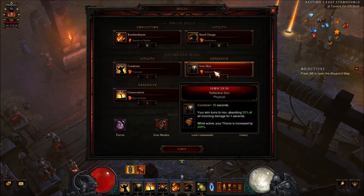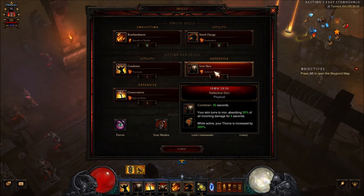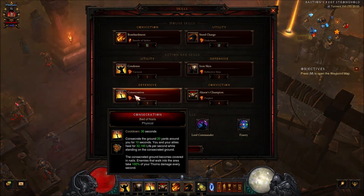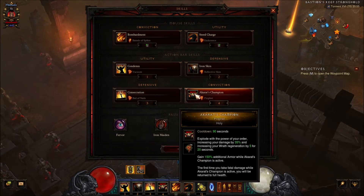If you are getting into trouble, you also want to activate Iron Skin because it will reduce all damage by 50%. Consecration with Bed of Nails — this will give you some life back and it also deals some damage. Akarat's Champion with Prophet — this will give you some armor, defense, and damage reduction.